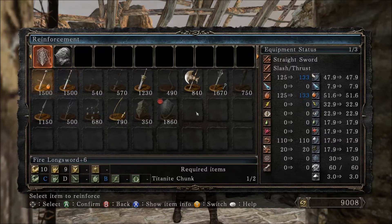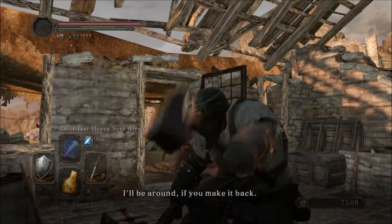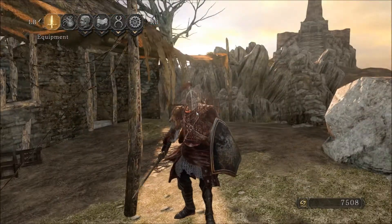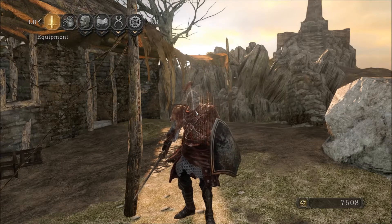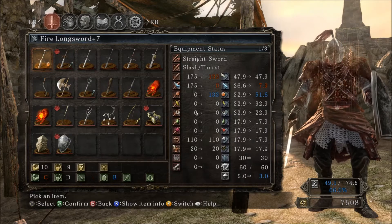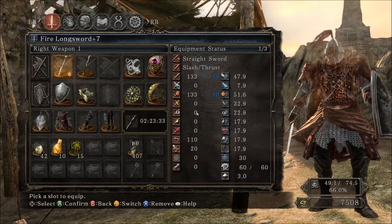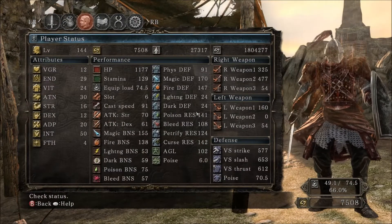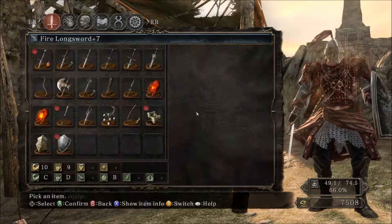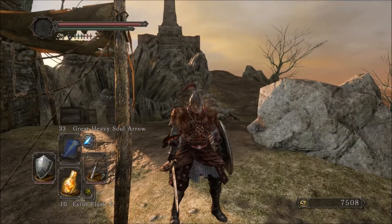I don't know that I want to use the chunks... whatever, I will. I'm not really using them for anything else. I don't remember exactly what my Enchanted Sword plus nine was doing — it was only about 250 or 260, not very much. A fire upgrade at plus six, and now at plus seven he's doing around 325 odd.